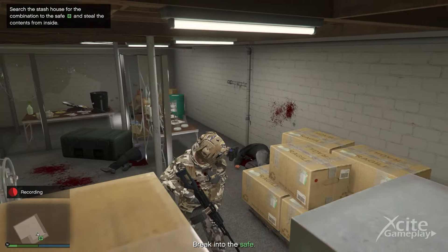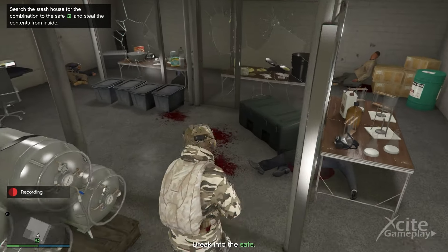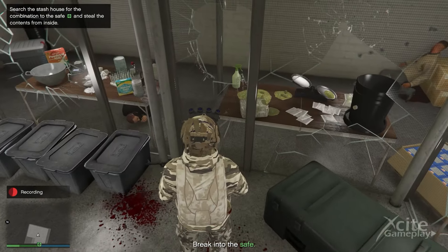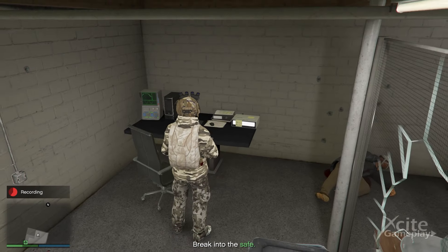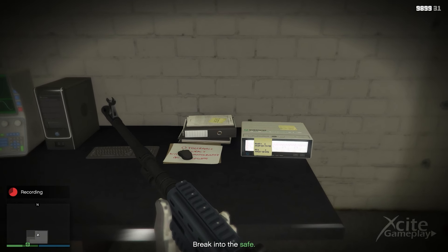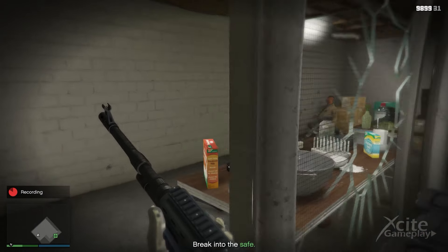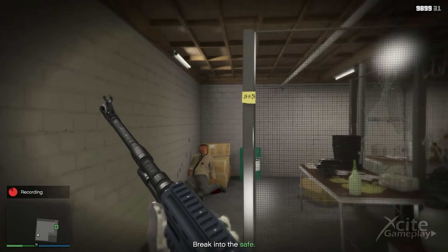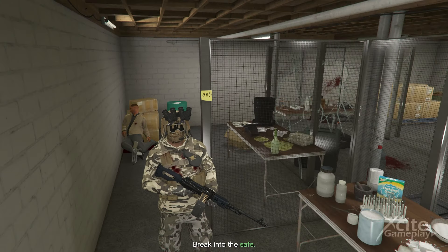In the stash house there is a yellow post-it note with a three-digit code written on it. There are some yellow notes, but this is not what we are looking for. There on the pole I see a yellow note — let's take a closer look. This is the safe code which we are looking for.